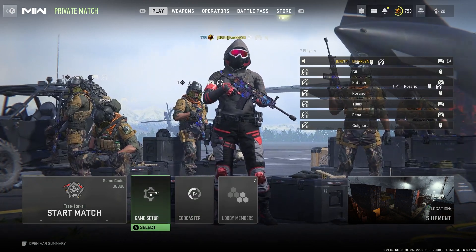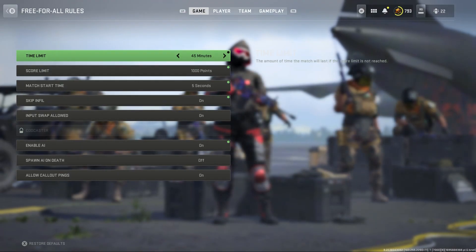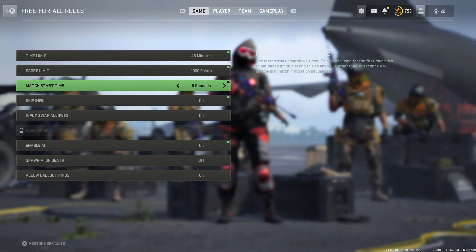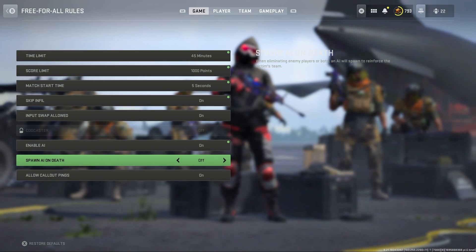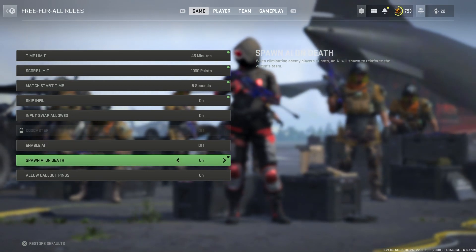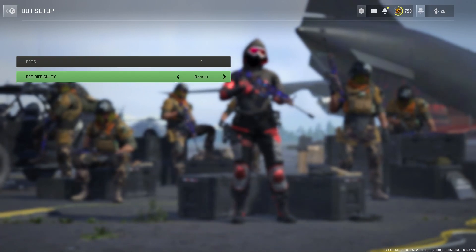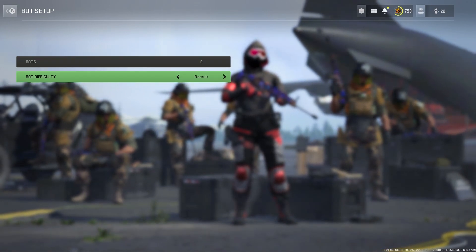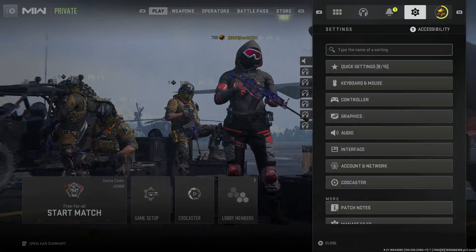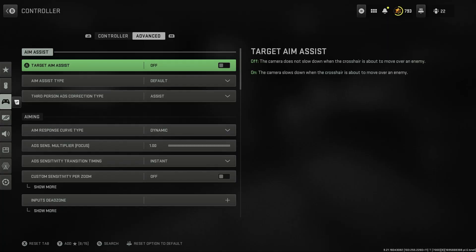I'll play on Shipment and turn the time limit all the way up, score limit all the way up, match start time at five seconds, and I turn on spawn AI on death so it speeds up the process of them respawning quicker. I'll run six bots on recruit just to practice my centering so they don't shoot back at me.